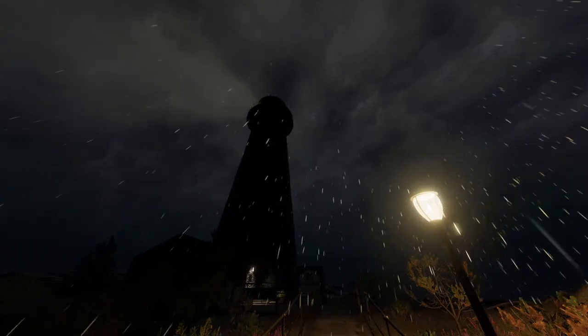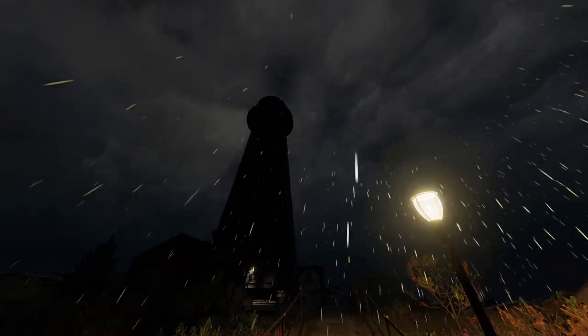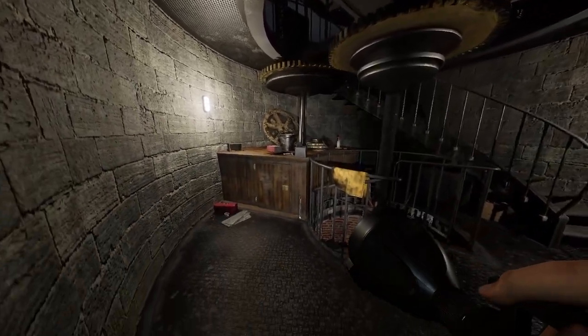Hey everyone, this is Point Hope on Phasmophobia, and it hides a secret. The secret revolves around this cabinet underneath the whirring gears of the lighthouse mechanism.